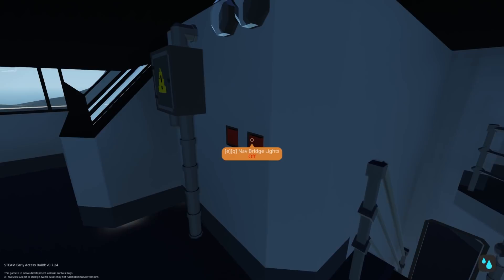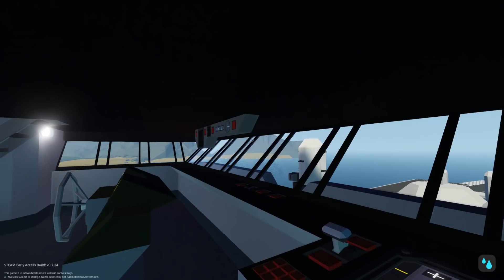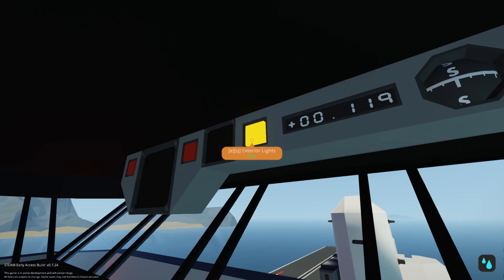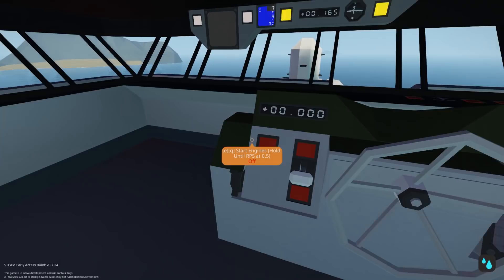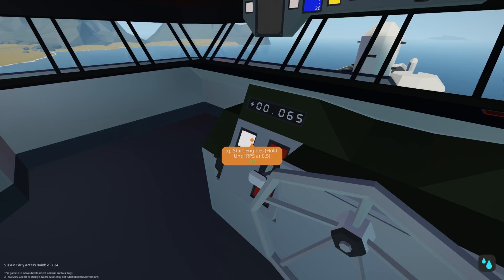Let's activate some lights — nav lights on, anchors up, nav systems on. We've got a map over there, spotlights on, exterior lights on, sonar on, and radar on. To start this thing, it's actually powered by jets, so we'll hold this down and once it gets to 0.5 it will kick on and we can throttle out.